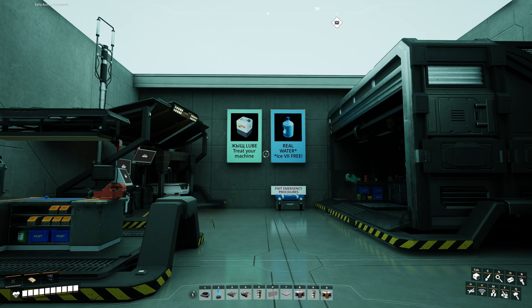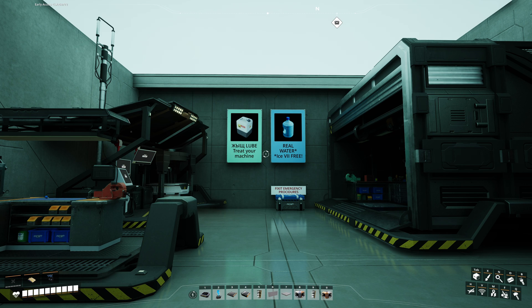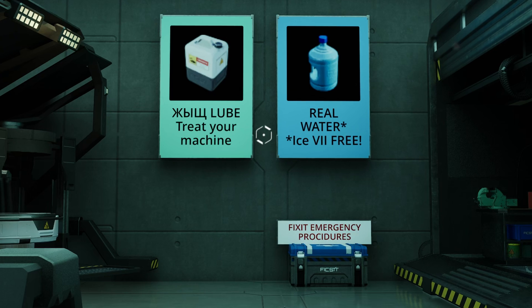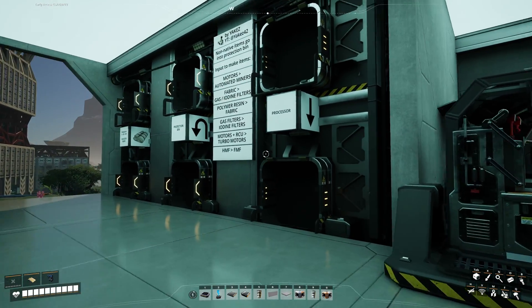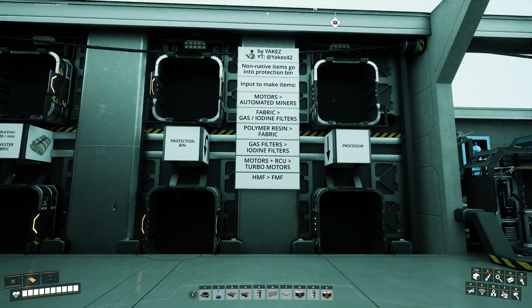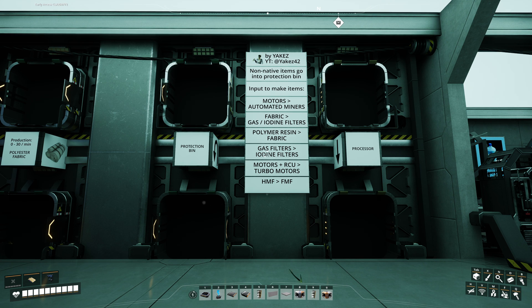This is level one of this particular modular storage module. We have a bunch of crafting stations, and after that we have our industrial storage containers for all the items. We also have our processor and protection bin, which are another set of industrial storage containers. After you put items into the processor storage container, they go onto the sushi belt. This sushi belt has a bunch of smart splitters — every single smart splitter separates items to dedicated production chains.